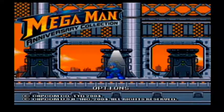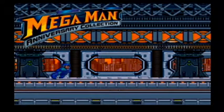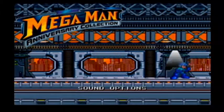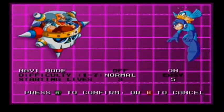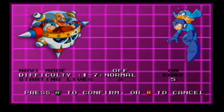So I'll be playing Mega Man 3 today, but first I want to go to Options and make sure I've got the Menu right, not Sound Options. Gameplay Options. So we've got a few options. We've got Navi Mode, which basically means Beat will appear on several levels and point you in the right direction. Honestly, there's no need for that.